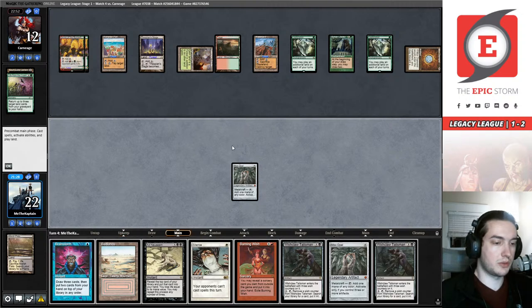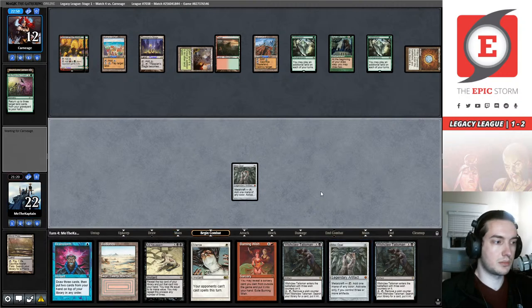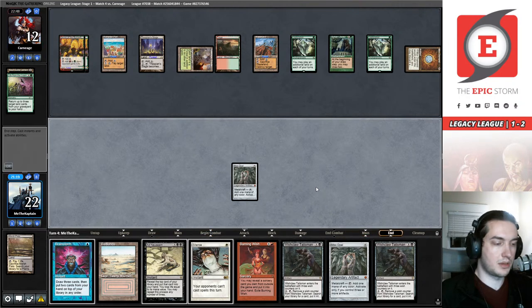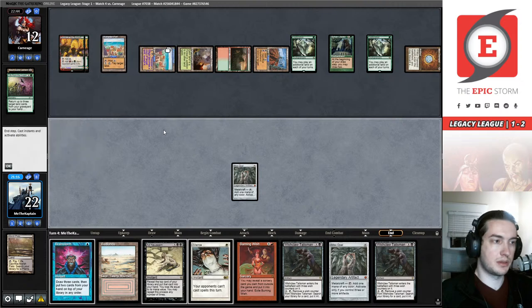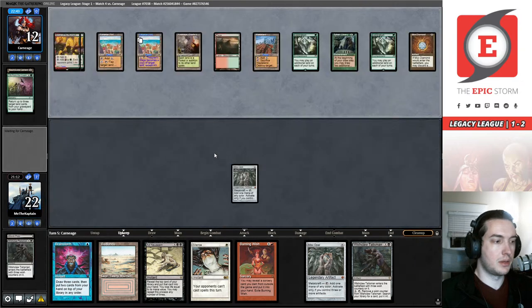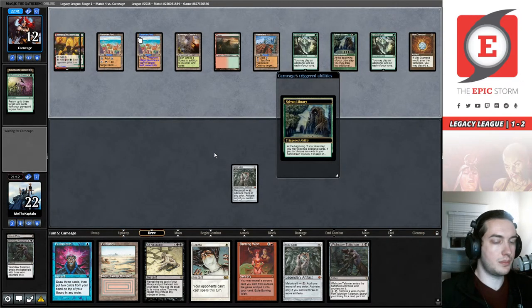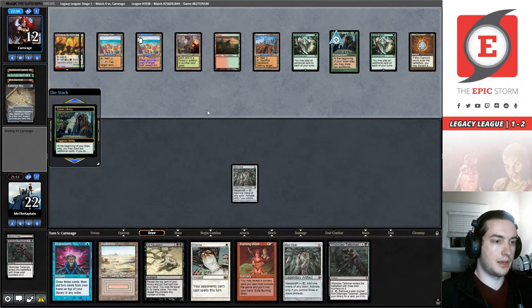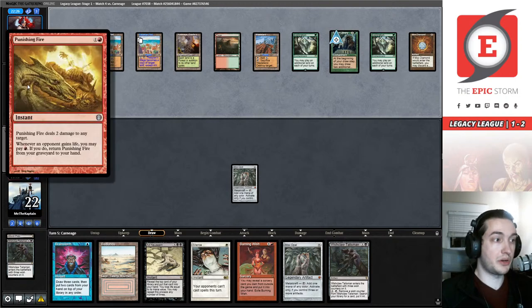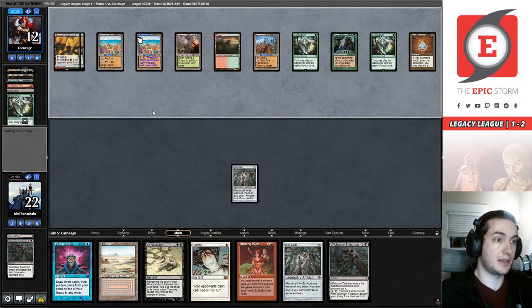I guess I can discard this Wishclaw Talisman — it tells my opponent what I'm on, but that's fine. Wishclaw Talisman in the bin. I was not planning on playing Lands without winning the game, as it turns out. They're a Punishing Fire build of Lands — this is classic Lands with Rishadan Port, Wasteland, Punishing Fire, and Blast Zone. They're obviously a Urza's Saga build with the Soul-Guide Lantern, but this is classic Loam everyone.